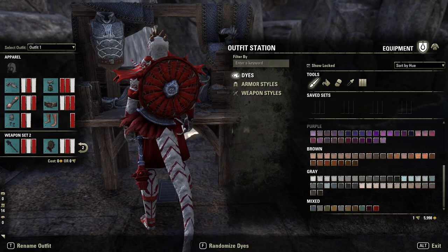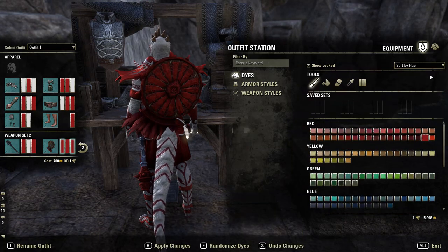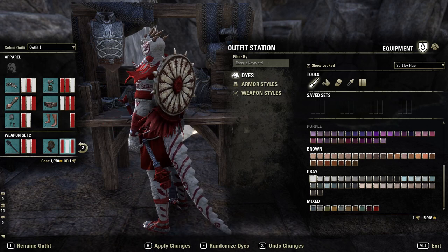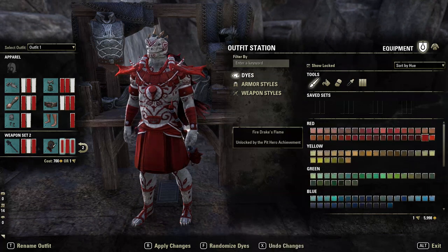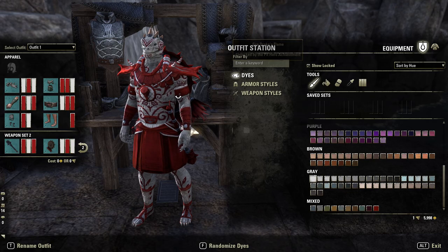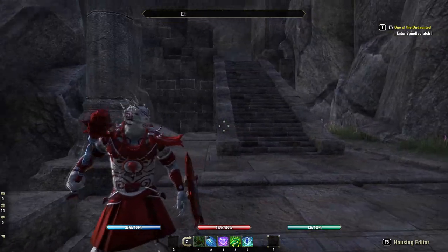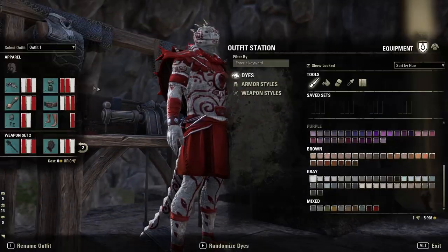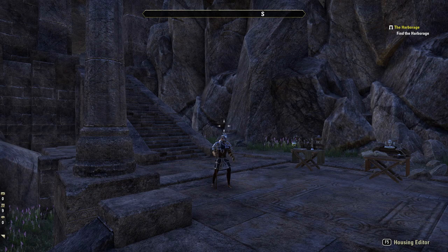The shield is Mazden, dyed with full red in the middle and white on the left and right. You can alternatively run it in a white style with red, white, red. The mace is the Thieves Guild Mace — I chose it because it gives a tribal feel that suits the Argonian gladiator look. The mace colors are red, white, and red. That wraps up our second outfit.